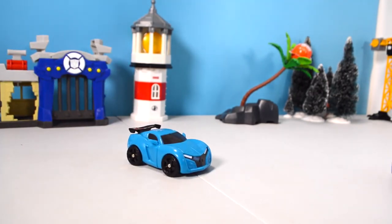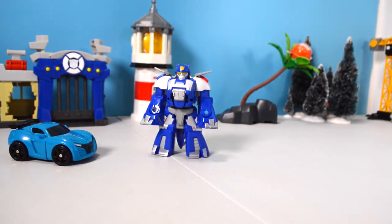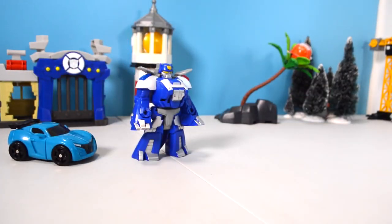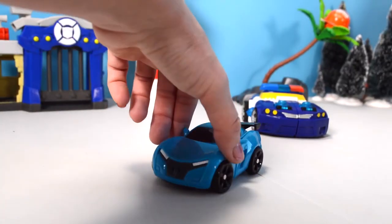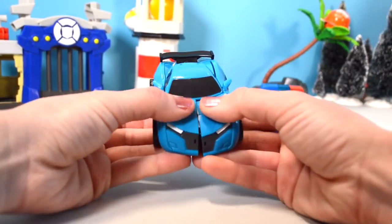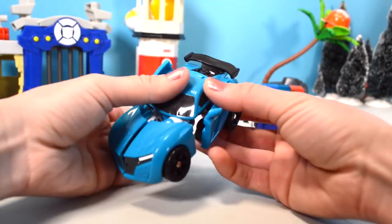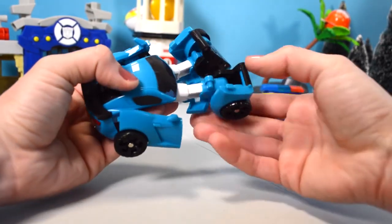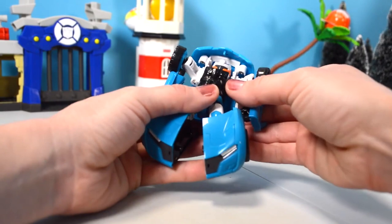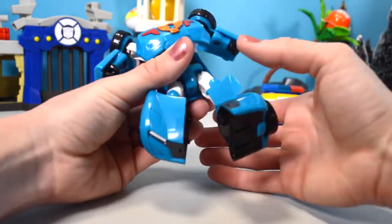What's going on here guys - Chase, have you become an evil twin? Everybody, here's the Mini Y - it's super cute. And now let's transform it back into robot mode. Don't forget we need to twist the middle - yeah, you have to turn them.